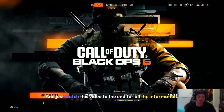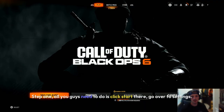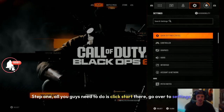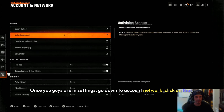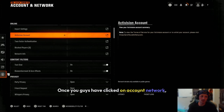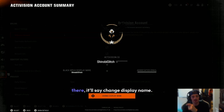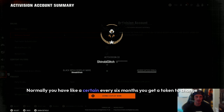If you could leave a like down below that would be awesome. Step one: all you guys need to do is click Start, go over to Settings. Once you're in Settings, go down to Account & Network, click on that, then go down to Activision Account and click on that. As you can see at the bottom of the screen, it'll say Change Display Name — click on that if you want to change it.